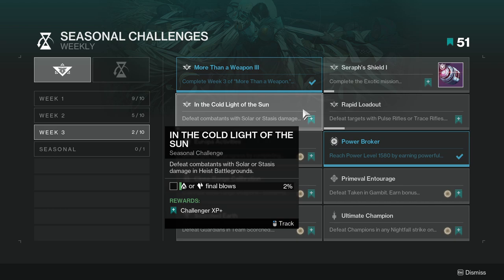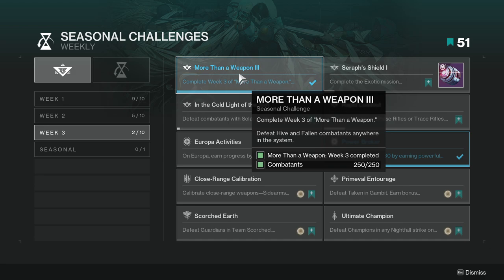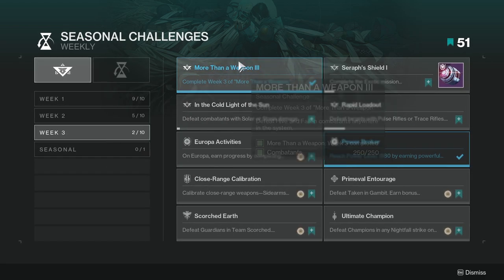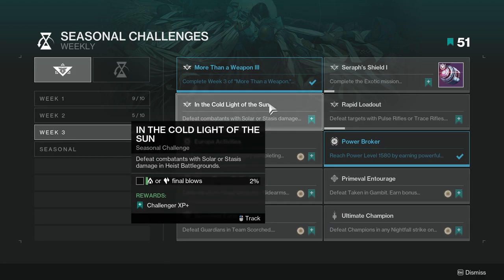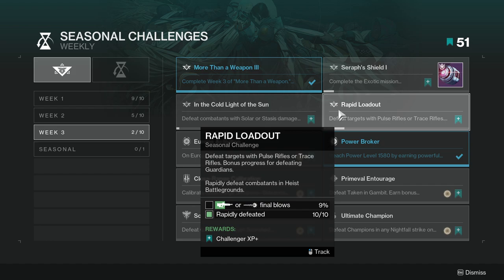In the Cold Light of the Sun: defeat combatants with solar or stasis damage in heist battlegrounds — again not too hard. You could probably complete this alongside the weapon challenges. I'd probably use a stasis or solar subclass with a solar heavy machine gun, and then for the rapid loadout challenge a trace rifle would be the best option.